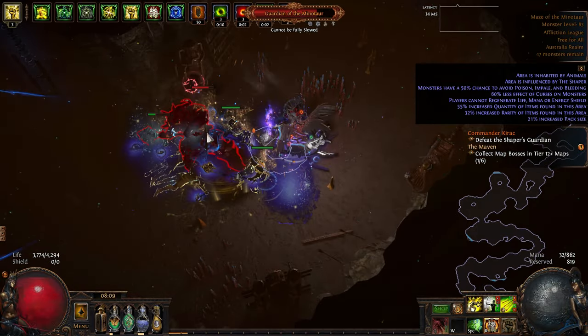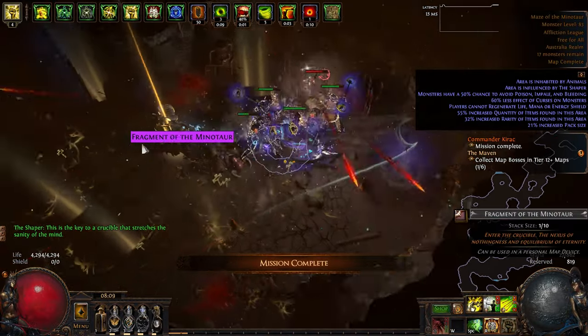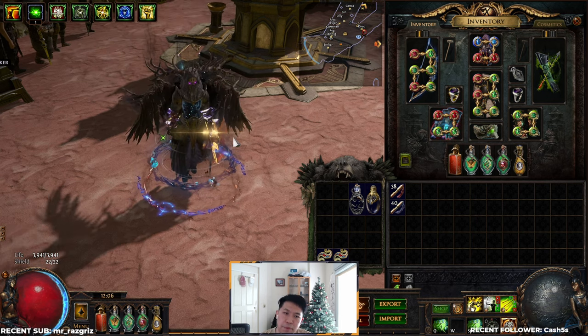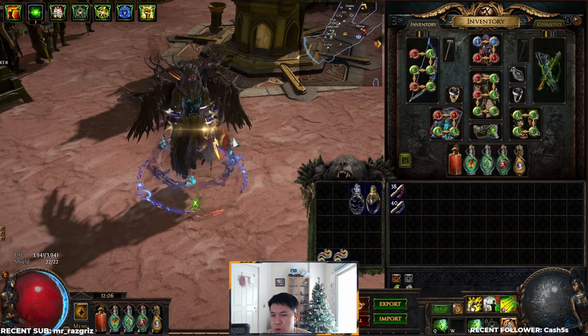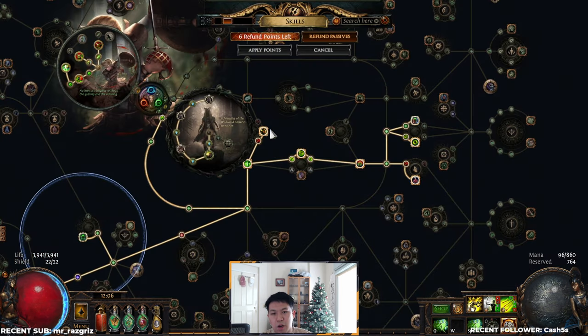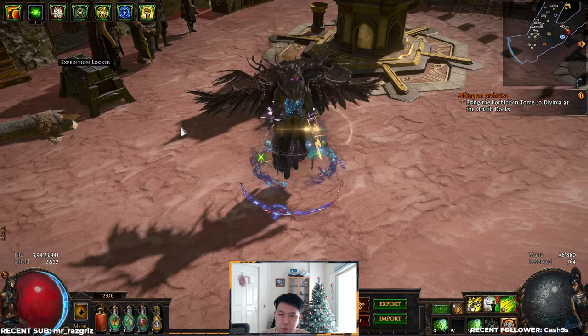I've taken on all of the uber content in this game with this character — I've done uber maven, I've done the feared, I've done uber shaper — it's been really really powerful for all those boss encounters. It also maps incredibly well because we have constant onslaught, really fast attack speed and move speed in maps, as well as perma-phasing thanks to our Ascendancy Quartz Infusion, so it's very smooth at mapping.